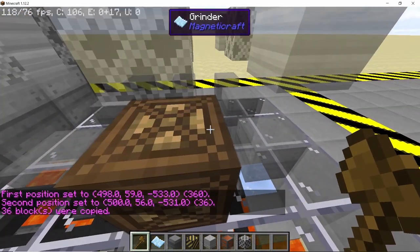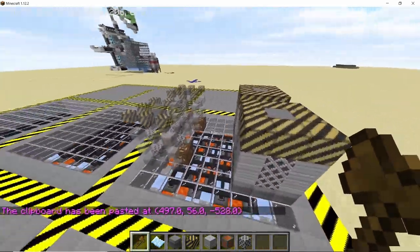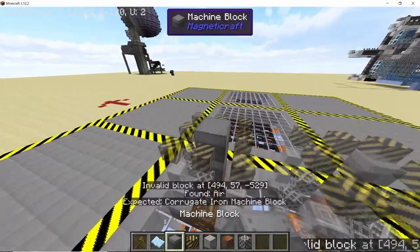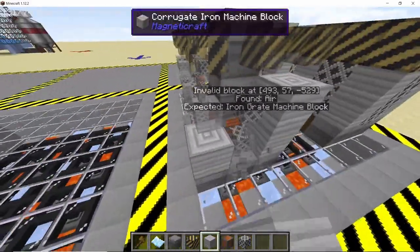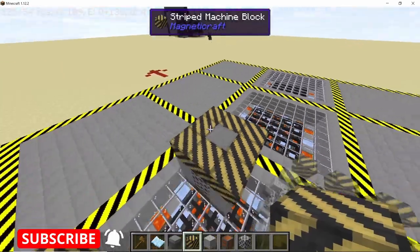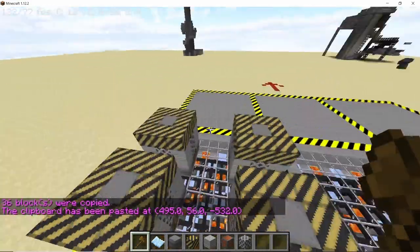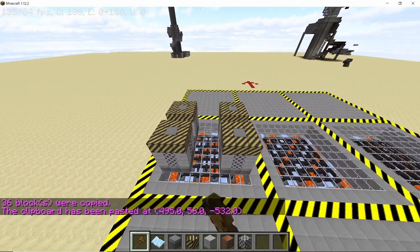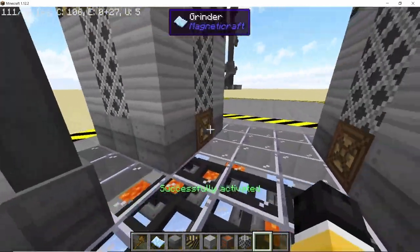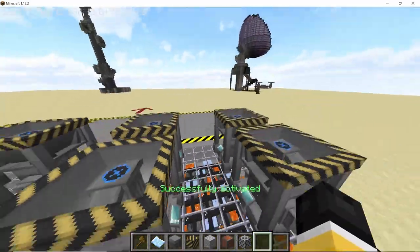We need to make a total of 12 grinders. Copy and paste the structure. For the other side, rotating by 180 degrees doesn't always work, so just build two grinders facing opposite each other and then copy-paste them on their respective sides. Once all grinders are done, right-click the brown block on the bottom to form each grinder into its complete multi-block form.